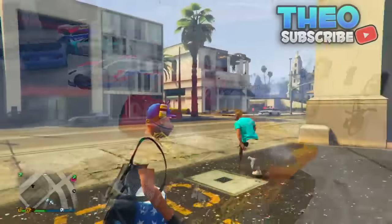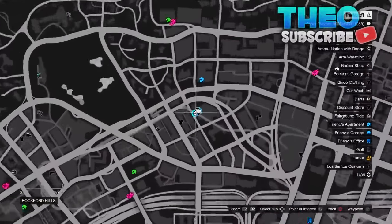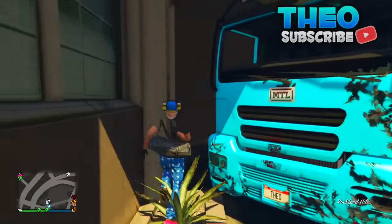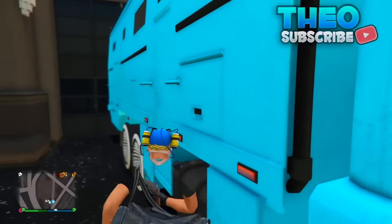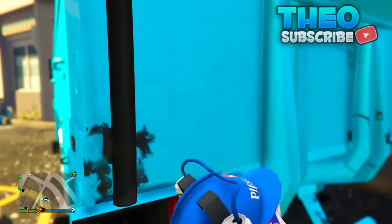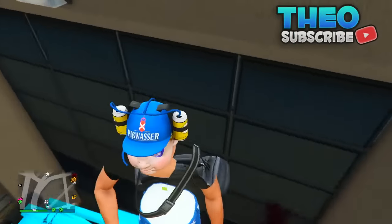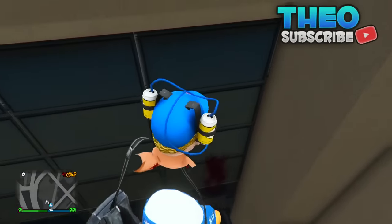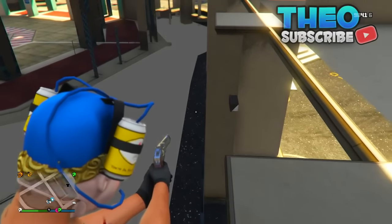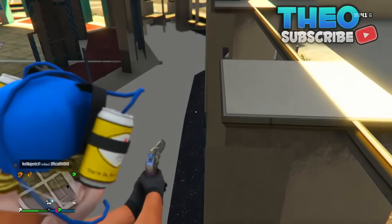The third glitch is a wall breach inside the fire station. You want to make your way up to the location displayed on screen, then get any large vehicle and park it at the first garage door. Then jump at the back or front of the vehicle, go into the corner and press square, and you will be inside this wall breach. This is great for hiding from friends, surviving bounties, and all that good stuff.